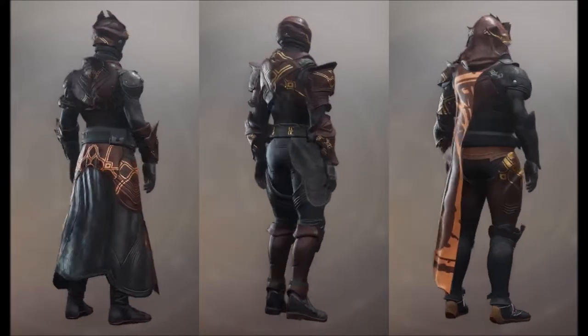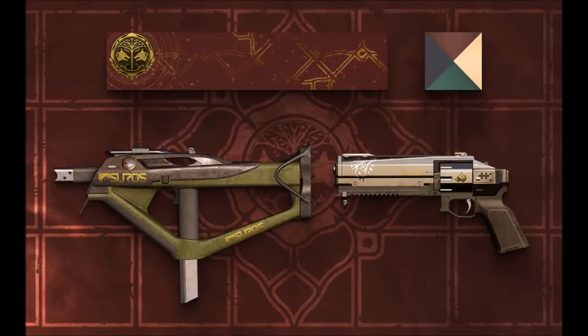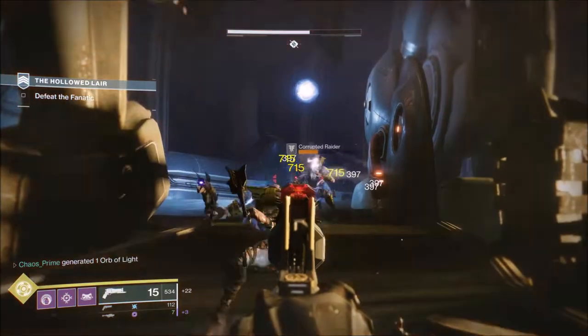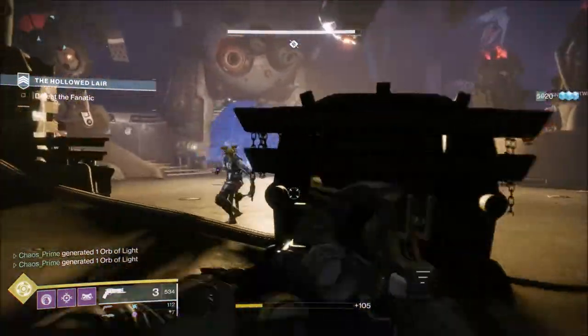As well as the new armor you're seeing on screen, you also have the chance to obtain a new emblem, shader, and two year-one weapons now buffed with random rolls for you to grind for, if you're not drunk that is. Iron Banner is here till the first of January, much like the Dawning event, so don't forget to use all your mats and get cooking.